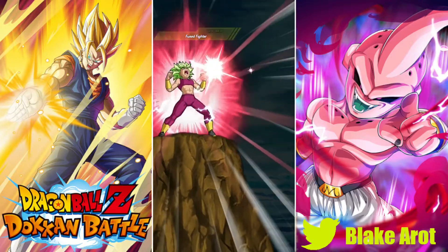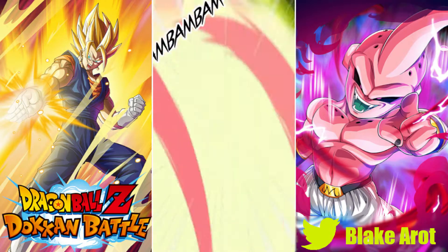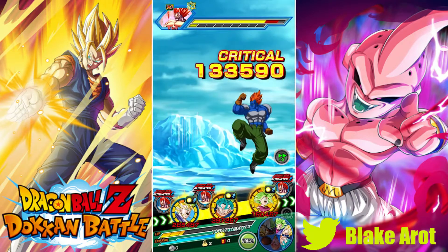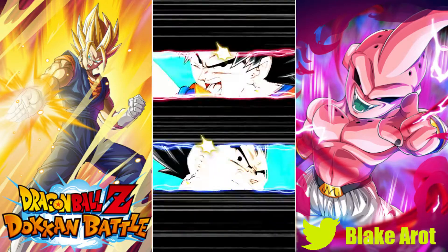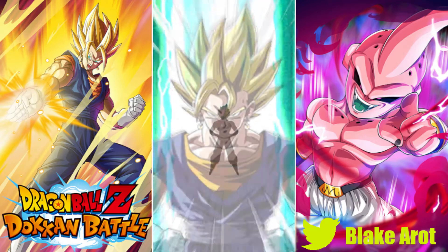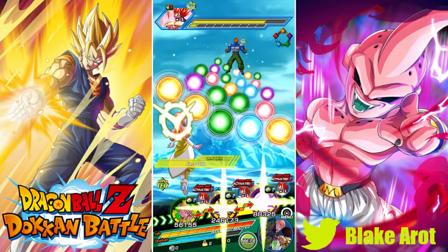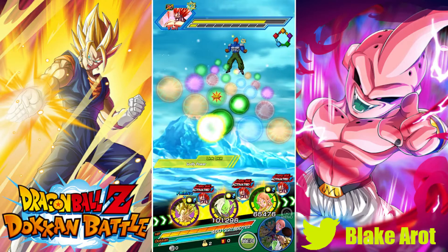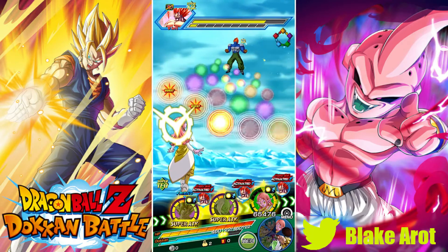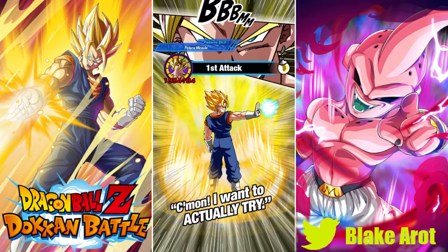We're going to cut to a different event. On his category teams, at least on Global: Majin Buu Saga you can't use him on because the only leader is LR Super Vegito; Potara you need a summonable LR to properly use; and Super Saiyan you'd need Transforming Goku, who's only been back on bad banners. I want to show off AGL Super Vegito a little more with some support units.